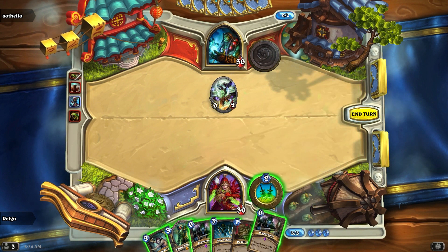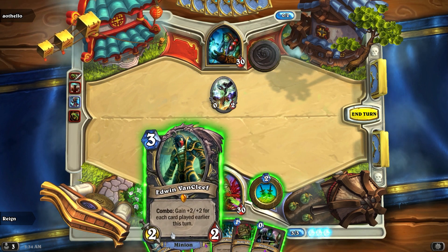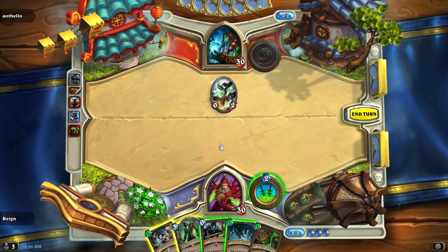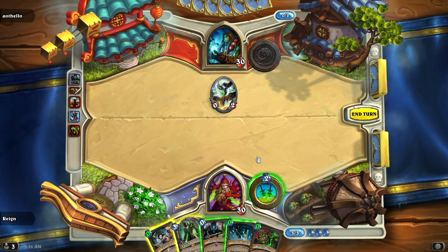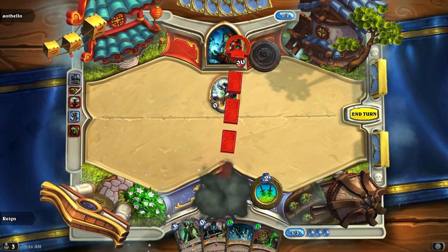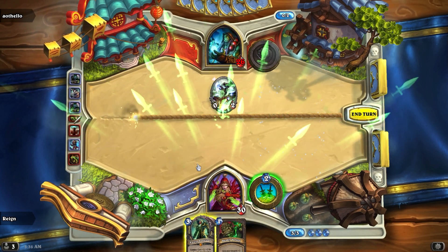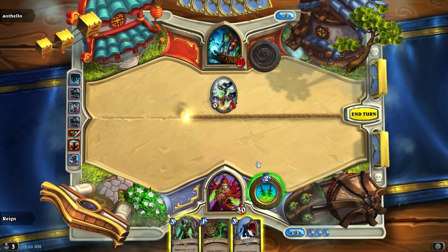I've used this deck a good bit now and I've been able to do this pretty consistently — it's worked out nicely. I cut out parts where the video was long because I was messing with them, but basically on turn three I throw out a Preparation, which lets me do Eviscerate for free — four damage to the face. That's two cards, a third Preparation, and then a Fan of Knives — that's four cards total, and I spent no mana on any of them.